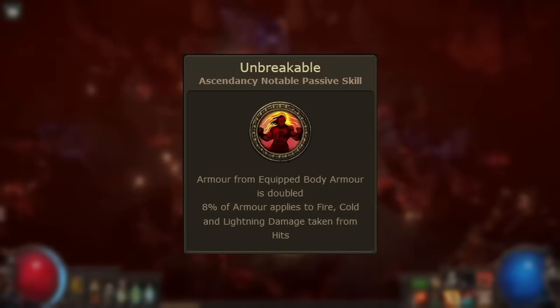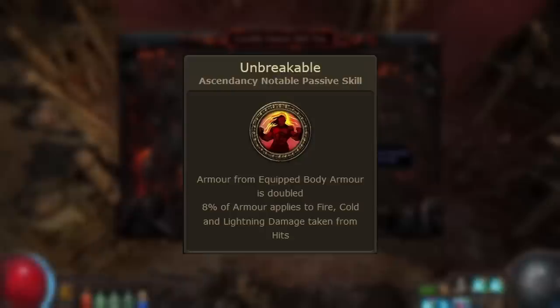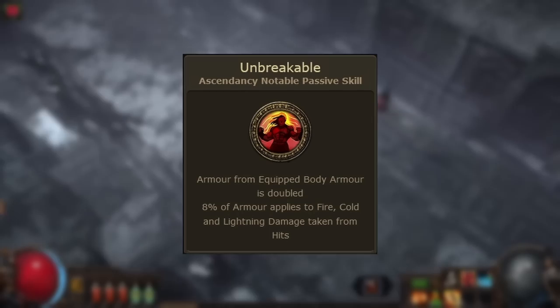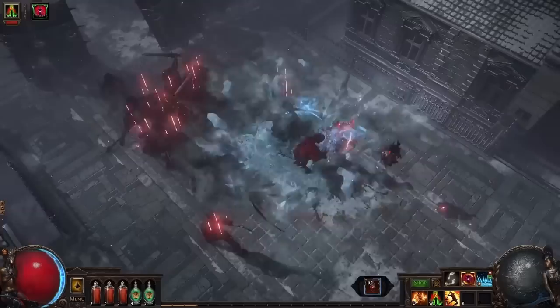On the topic of Tempered by War, we should also briefly mention the Juggernaut's Unbreakable ascendancy notable, which makes 8% of your armor apply to elemental damage taken from hits. The armor application is done separately for each damage type, so a Juggernaut using Unbreakable with Tempered by War can split cold and lightning damage into multiple types, with the armor calculation applied separately to each — this is strong because armor is more effective against smaller hits.